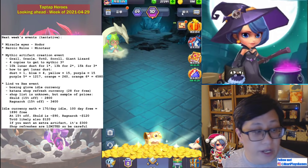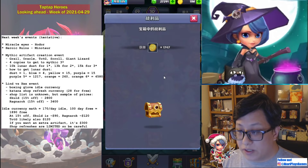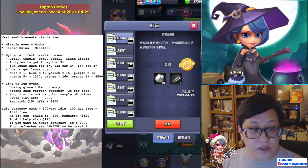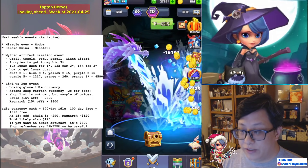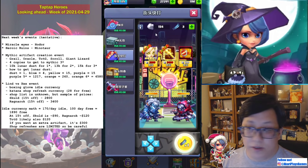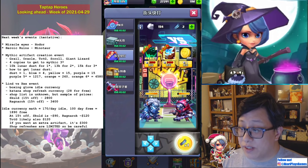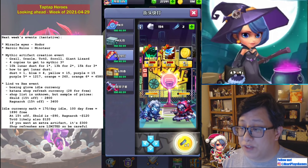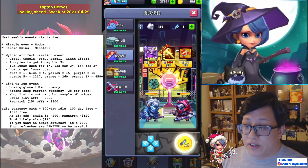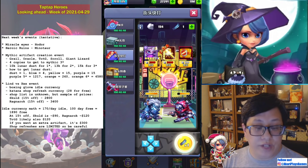Next we're going to go into the Idol event. The Idol event currency is boxing gloves, and there's a second currency which are these katanas — we'll just call them katanas. This is an event where you use the boxing gloves as the shop currency, and the katanas are used to refresh. Here's the Tears of the Goddess — they're pretty good with 15% off. Arwen is 2,900. The items will come randomly at 0%, 10%, or 15% off.